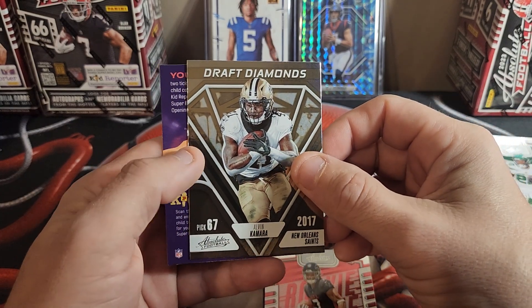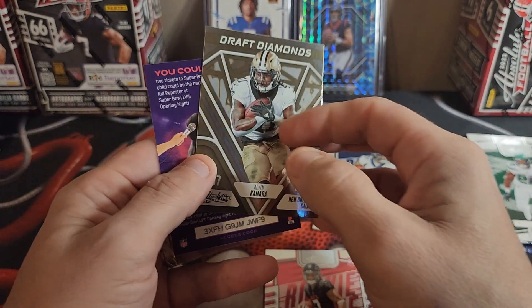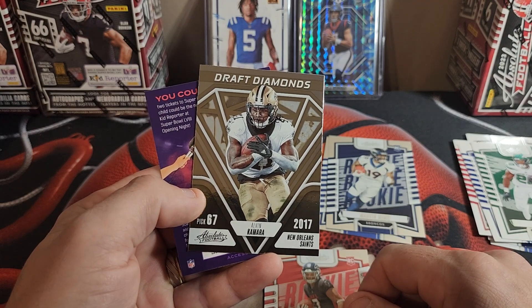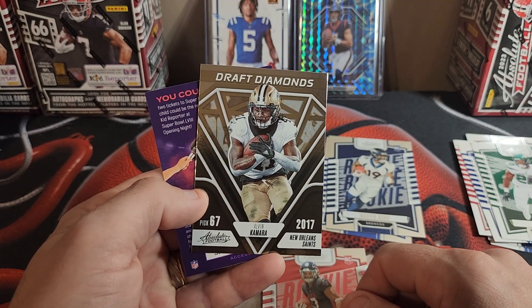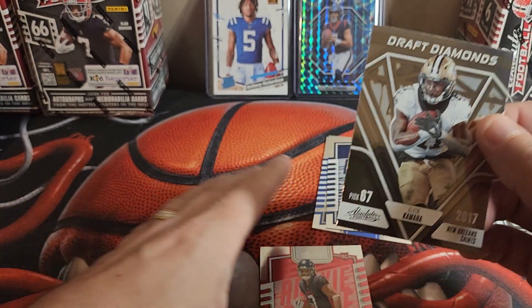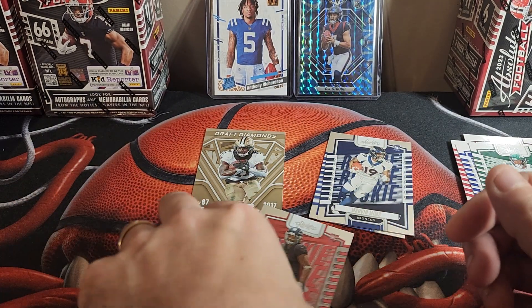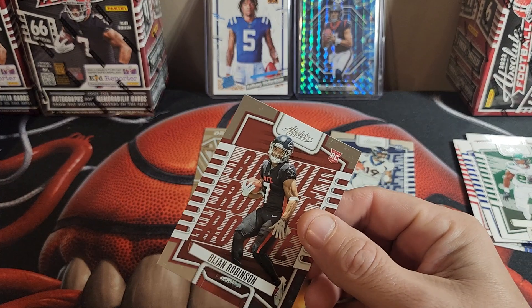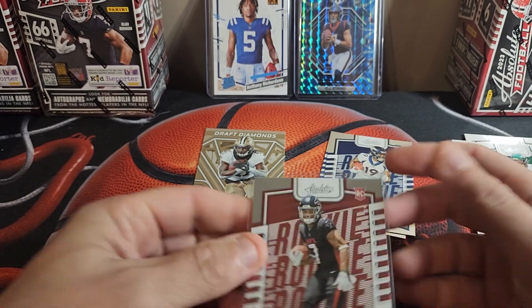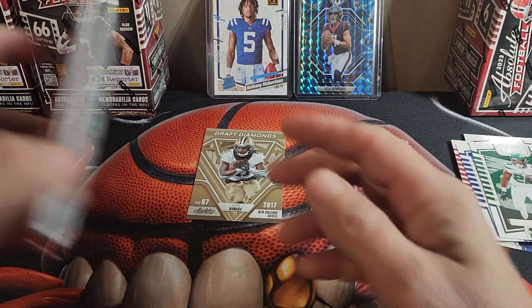Alvin Kamara — pick number 67 in the 2017 draft. Pretty neat. No Kid Reporter. I'm going to jam Bijan into a penny sleeve to keep them a little bit safe. We'll throw them on the rookie pile. Alright, pack number two.